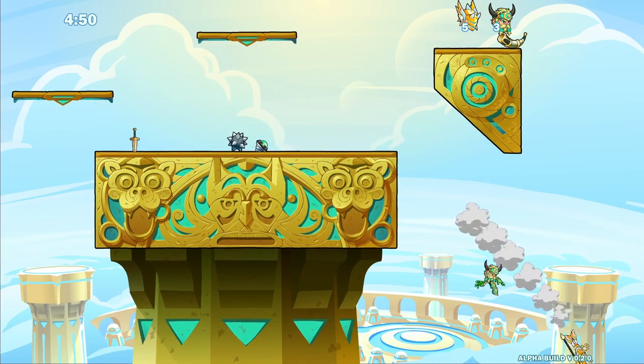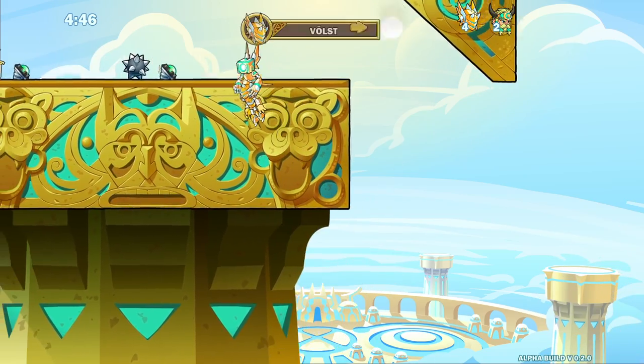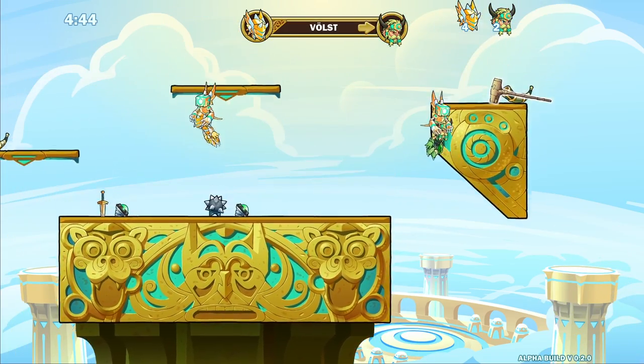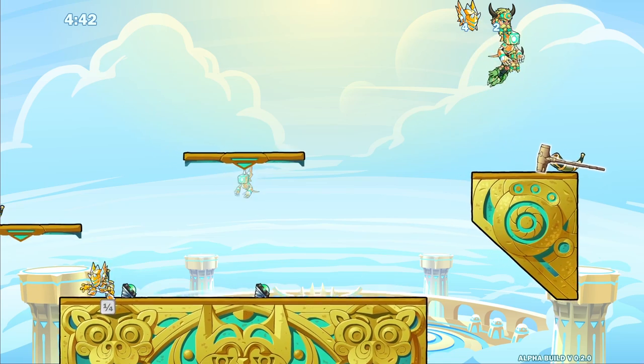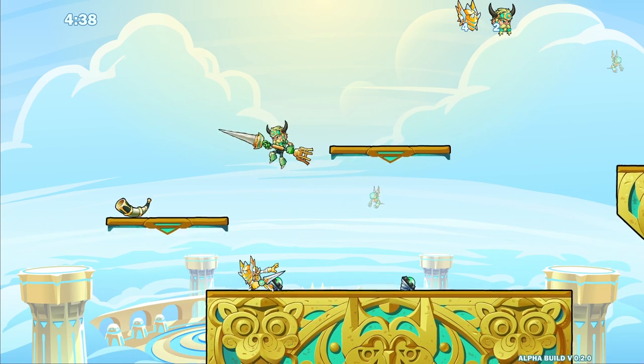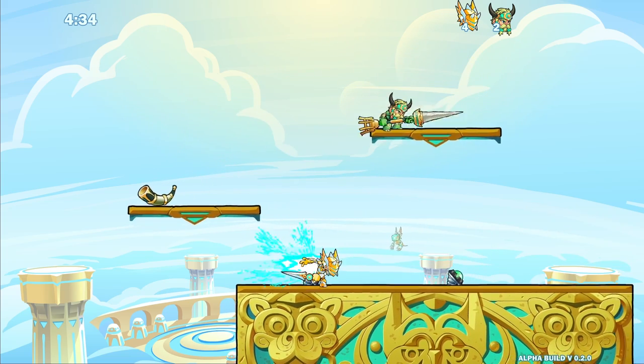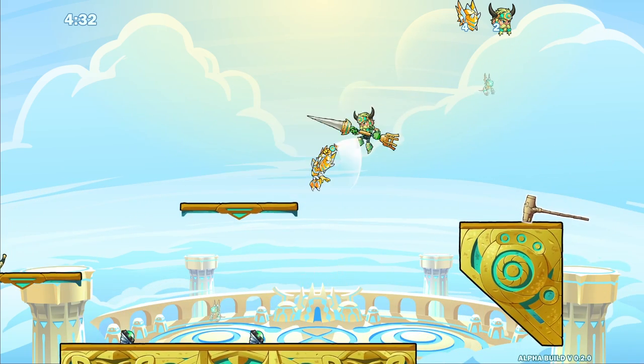Sometimes you can just cancel the fact that you got hit — if you just mash attack fast enough. Anyway, I mentioned the sword sig. So let's take a look at this sword sig. Get ready, because I'm sure your ranked brain is not going to like this one. It's the spear side sig, but on sword.